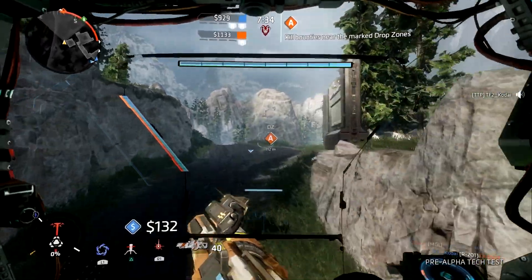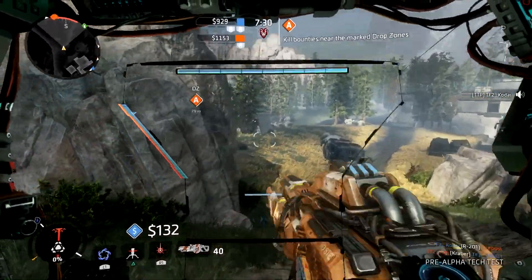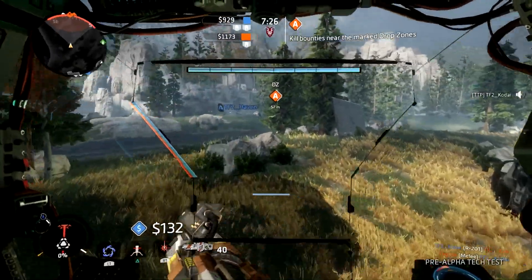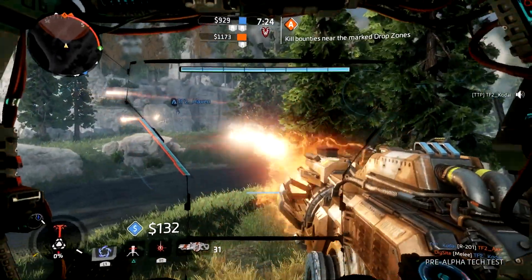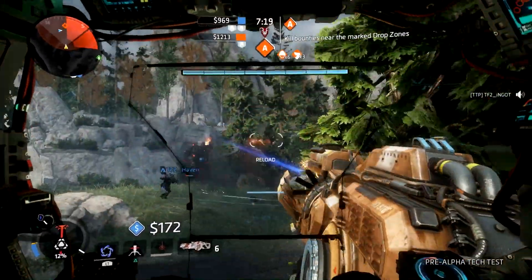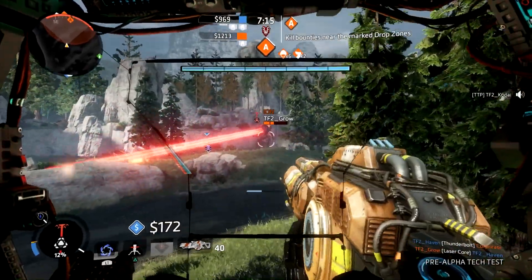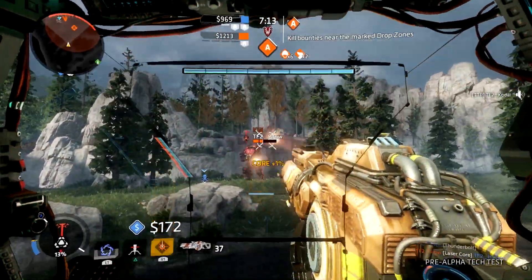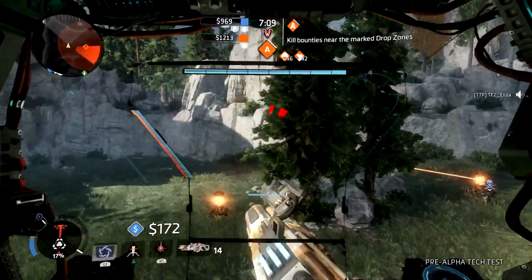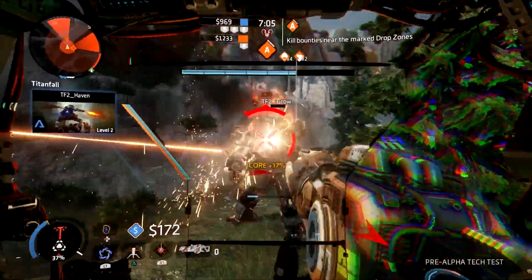We can't forget about the Titan action — there's nothing more refreshing than getting your first Titan during the match and laying waste to your enemies. But don't get too complacent, because you never know where that enemy pilot is hiding or when the next enemy Titan will drop. We recommend always scouting the large towers and structures and softening them up first by taking out enemies from a distance before moving in for a more direct approach.